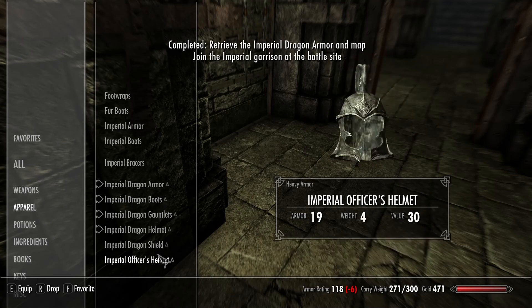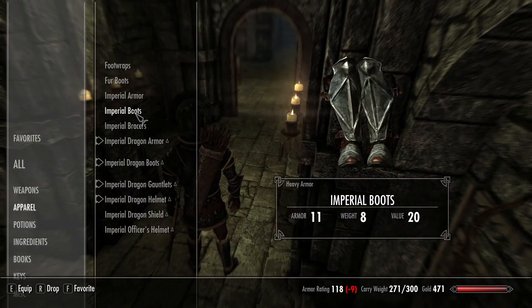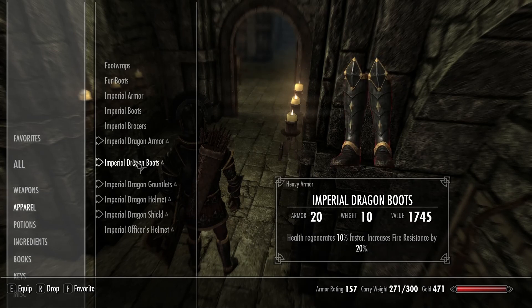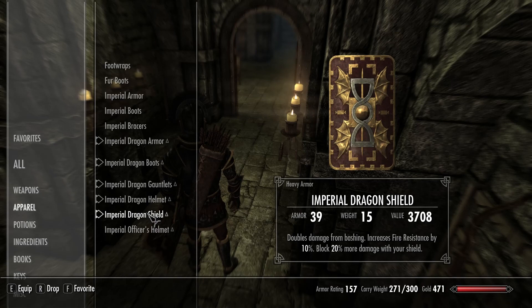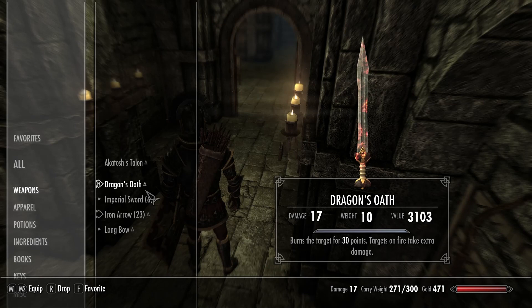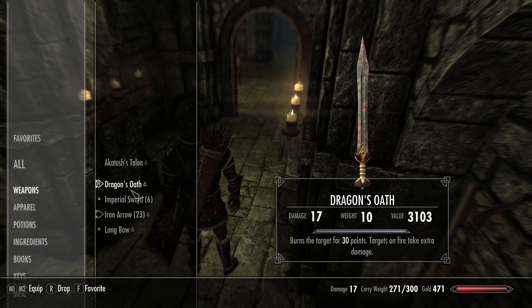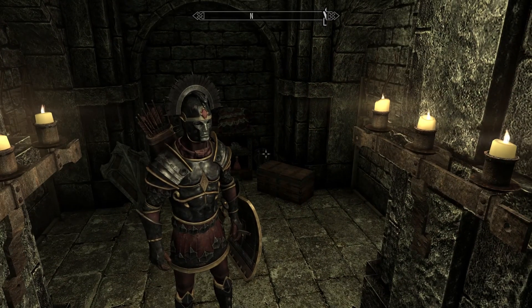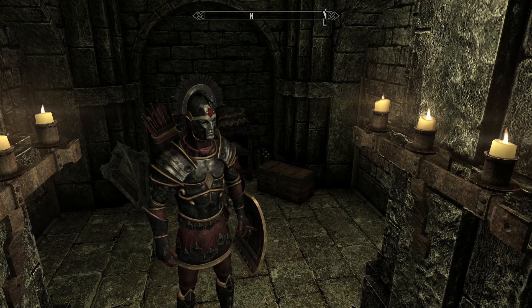There's also a Stormcloak version of this, which I'm not going to show, but I'm pretty sure it's the exact same quest. As you can see, the enchantments on this armor are absolutely crazy for the early game — you are going to be really set up. Even on Legendary, this armor can carry you pretty far before you need any kind of upgrade. It's a really overpowered way to start the game, and it even has a one-handed and two-handed weapon, so if you're a one-handed or two-handed player, you can use either of these. They're extremely strong with powerful enchantments that last a fair amount of time. Also, the armor looks pretty cool. This is in the new Anniversary Edition, and this is a really easy way to start your journey off, especially if you're playing on Legendary where things are really tough at the start of the game.